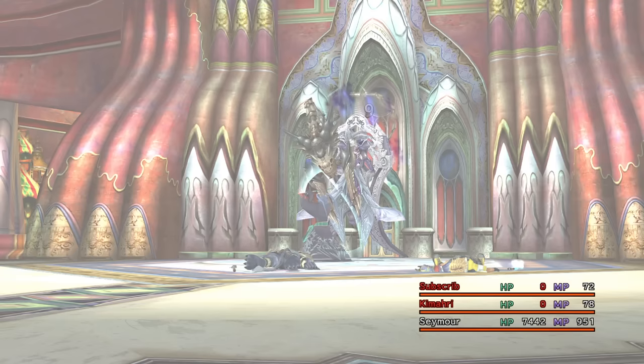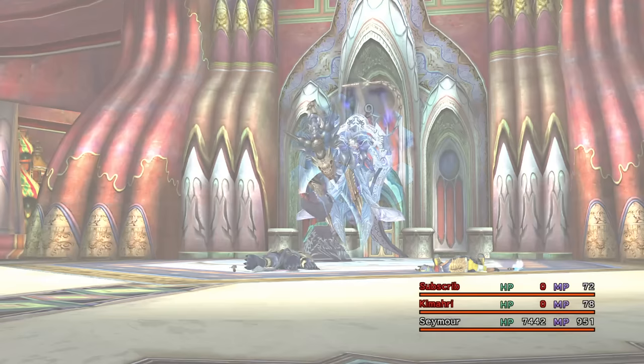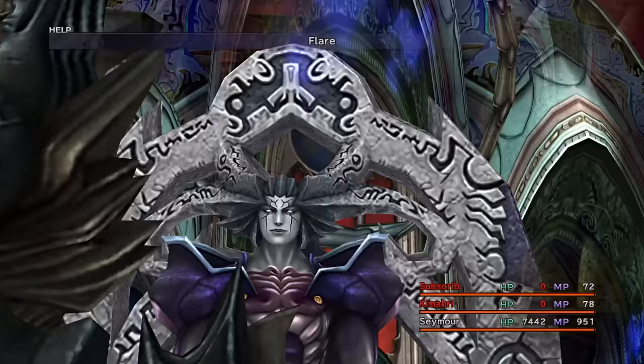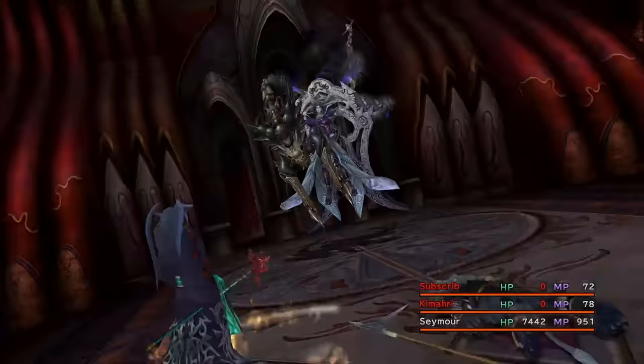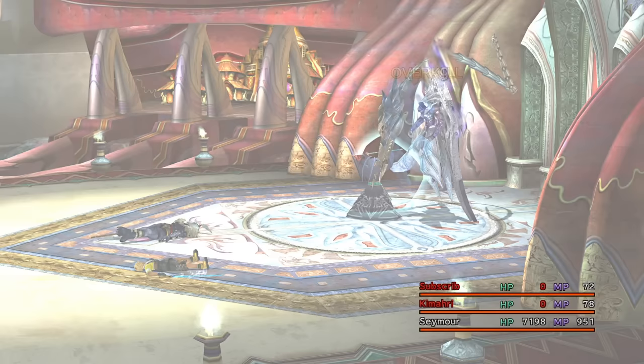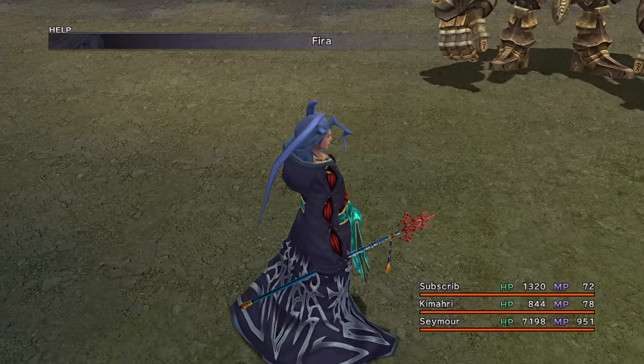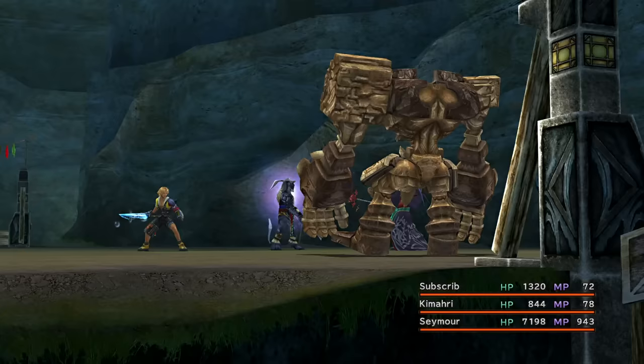I do panic when I see Shattering Claw, but thankfully it misses. Honestly, this fight would be so much harder if I didn't have to out-speed Animus so badly earlier on. I know I said after we kill each Seymour we can allow ourselves to use his abilities. Well, I changed my mind — we're already pretty strong, so if we added in some of his transformation attacks, things would get way too easy. So I'm going to keep myself limited to just the sphere grid stuff.